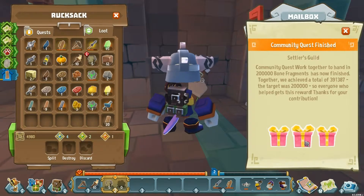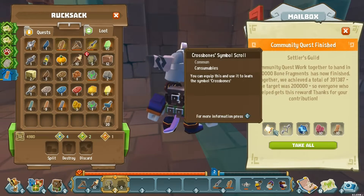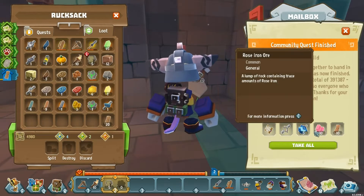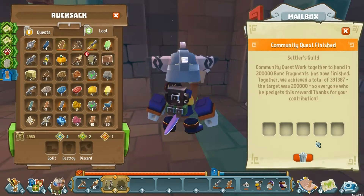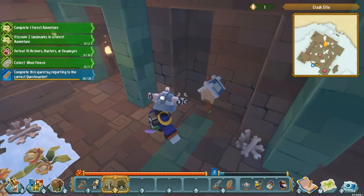200,000 is what they were looking for on the achievement and we got 391,000 — awesome! I contributed very little so who knows, maybe we'll get something amazing. We got a large wall hanging, decorations, a crossbones symbol scroll and some rose iron ore — never saw that last time — and some warm wood planks. That is amazing.